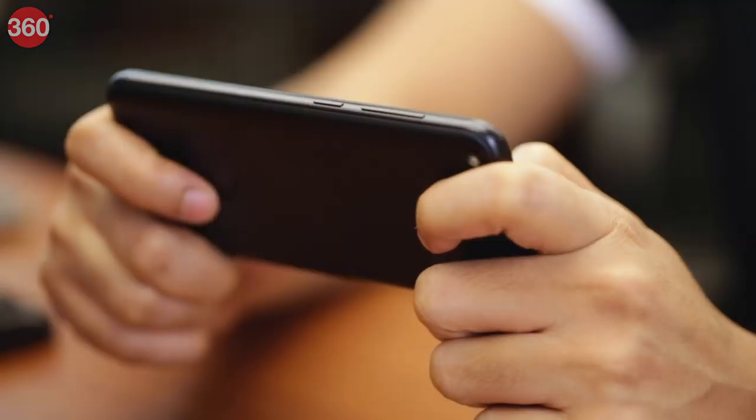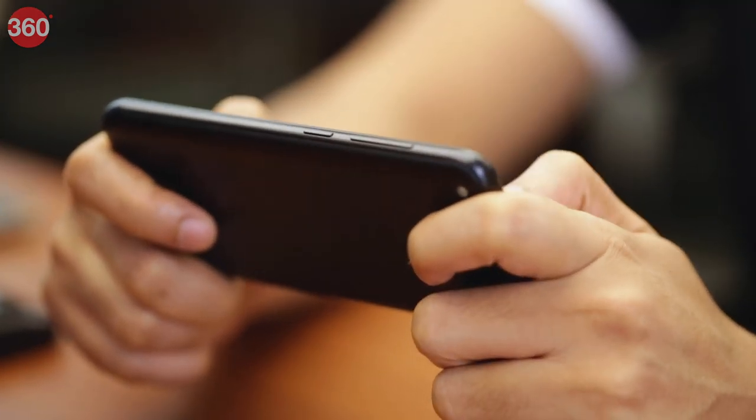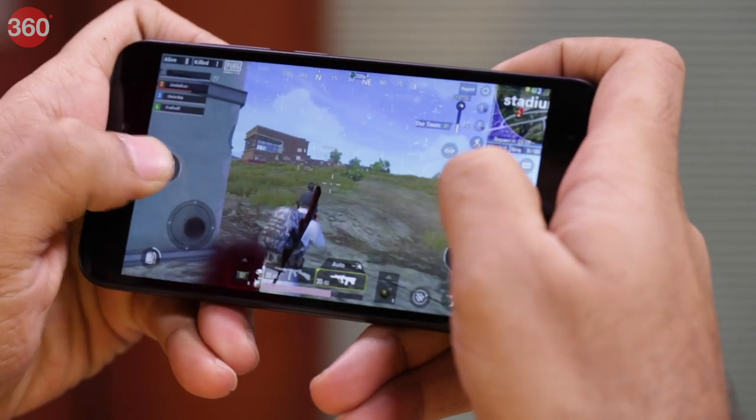The game was still playable and not a frustrating experience. We survived one full round, after which the phone was slightly warm to the touch but not unbearable. After 20 minutes of gameplay, we noticed a 9% battery drain. The audio was also in sync while playing PUBG Mobile Lite on the Redmi Go — unlike regular PUBG Mobile on underpowered smartphones — confirming the game is optimized for low-end devices. We were happy that it was playable on a 4,499 rupee, 1GB RAM smartphone, though occasional stutters remained.